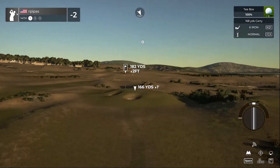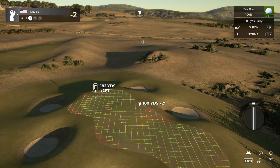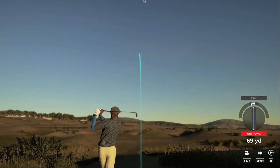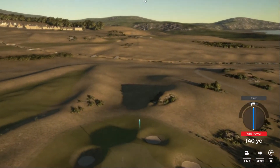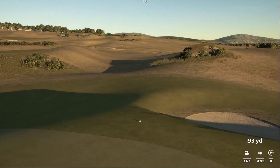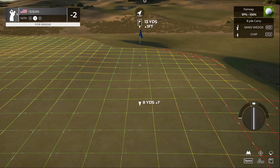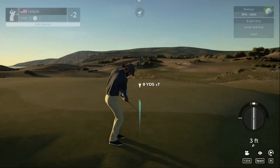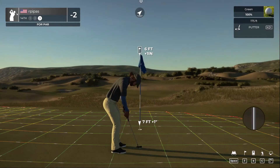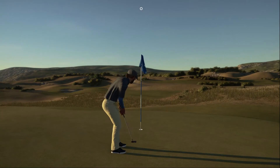Teeing off on a par three. Tough green — going to play this safely, aim to the right. Throw it up there with a nice smooth swing. It's a plateaued green — really want to be on it. Don't go down — well, not going to hit every green today. Left for par — we'll take that. That's a tough par three. Good work.